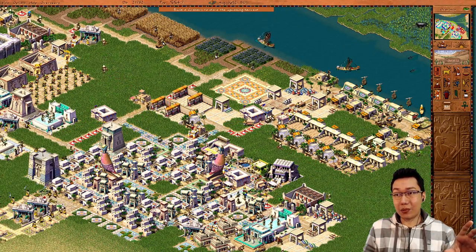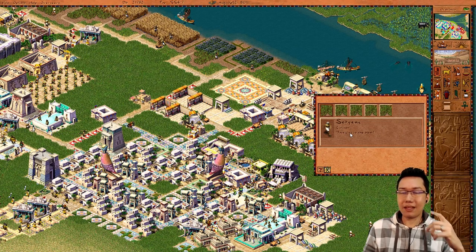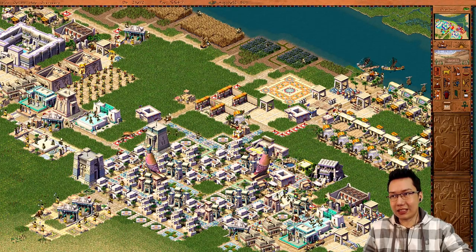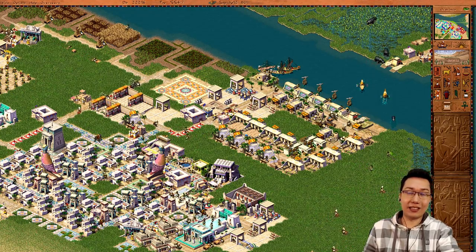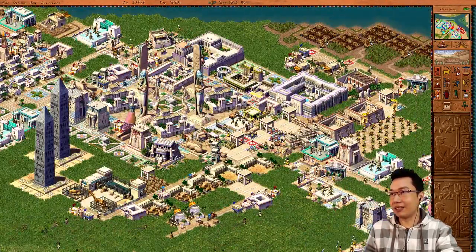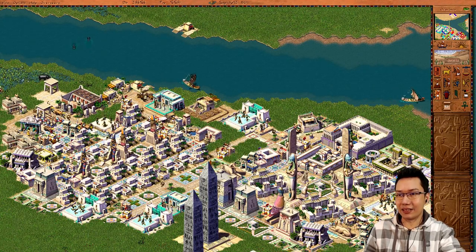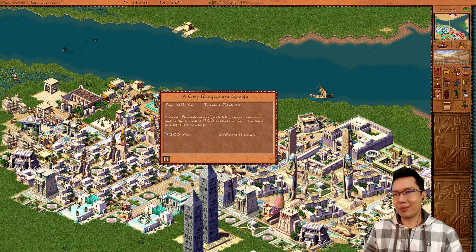As a side note — this is also a point I covered in Caesar 3. Employment in Caesar 3 uses the brown walker, but in Pharaoh you've got these white citizens who need to pass houses to provide employment to a building. You can see how I've set things up here: this industry area for linen is passing these houses, so I don't need to put any separate houses there. But this area is not touching any houses, so I have to put down a couple of houses for employment. Buildings just touching a housing road on the edge can provide employment — it's about making sure your workers can access the buildings.